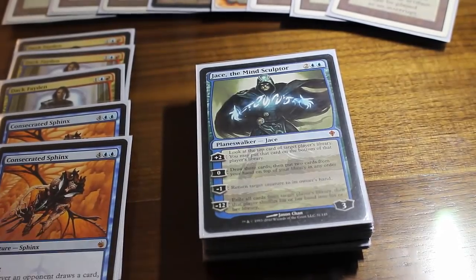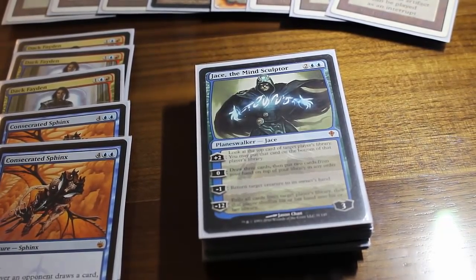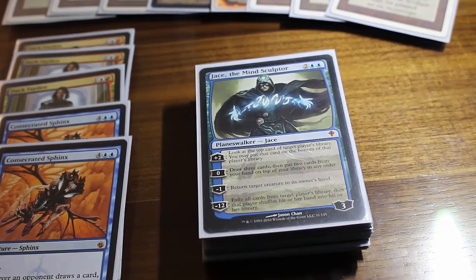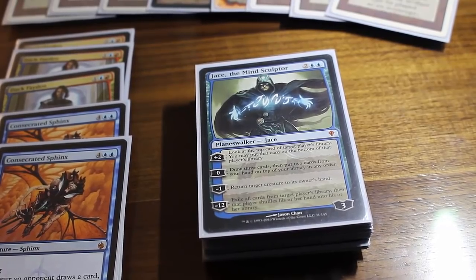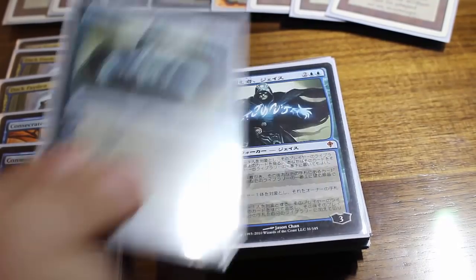We've got Jace the Mind Sculptor in here as another win condition, or just an advantage engine getting you to the cards that you need. I still have not actually ultimated Jace in a Vintage game — I usually get him out, Brainstorm a few times, and the opponent concedes. Very powerful Planeswalker. The four casting cost in particular is why he sees a little less play in Legacy, but in Vintage he's super easy to get out, especially with all the jewelry and the Ancient Tombs.